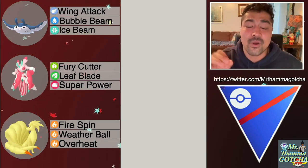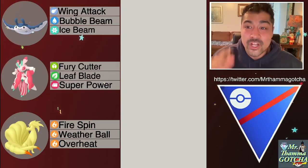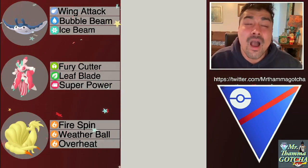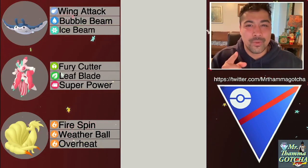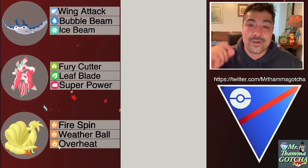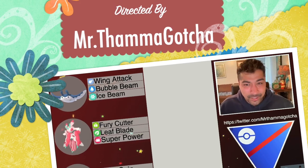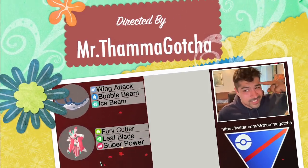If you want to try out Lurantis, go ahead — it charges moves up so fast. Leaf Blade is a hard-hitting move and Superpower is a hard-hitting move, so save your shields because it is quite the glass cannon. Mantine has nice bulk with Bubble Beam and Ice Beam coverage so give Mantine a try as well. If you want to check out Ripley32 there is a link in the description below. If you want to send in your own battles there's another link in the description. If you're liking the content please hit that like button, comment if you want to see anything in the future, and as always I will see everybody in the next video.